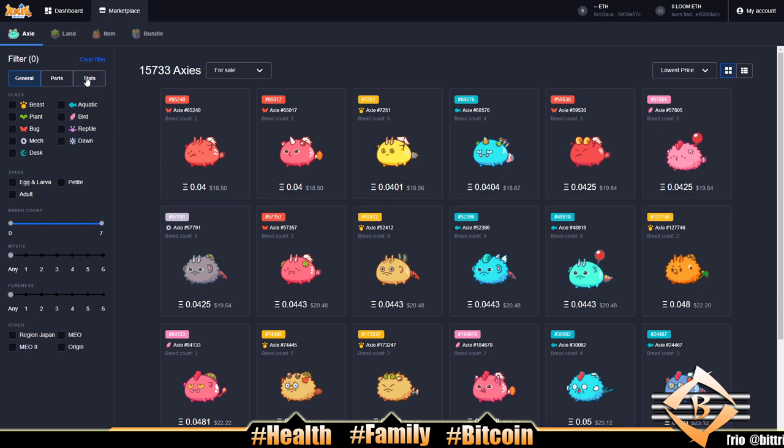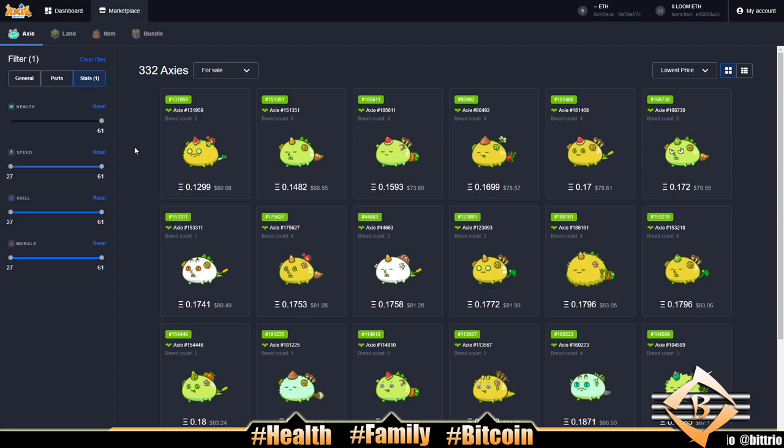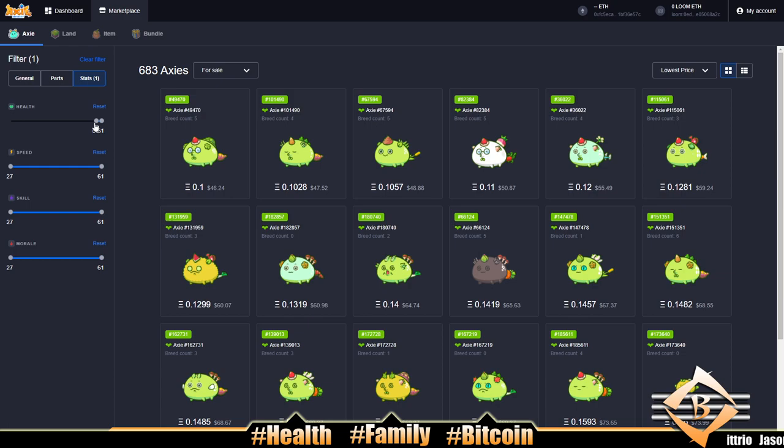Max health for a tank is 61, so we're filtering to 61 health. A good tank is very important in Axie — it's your damage absorber, your frontline axie. If you start with a bad tank you're at a disadvantage. 59 health means you have pretty much all plant or reptile parts, with maybe one aqua or bug part, but you still keep the general plant vibe.